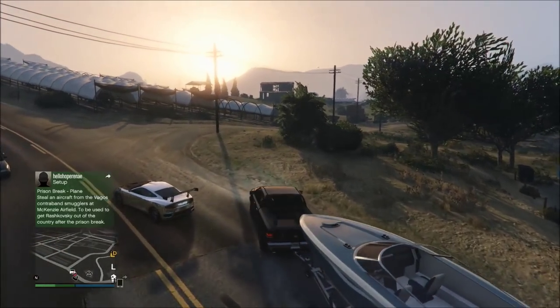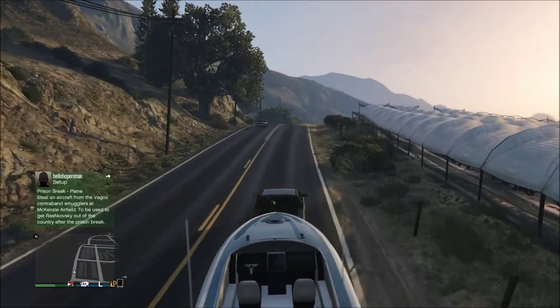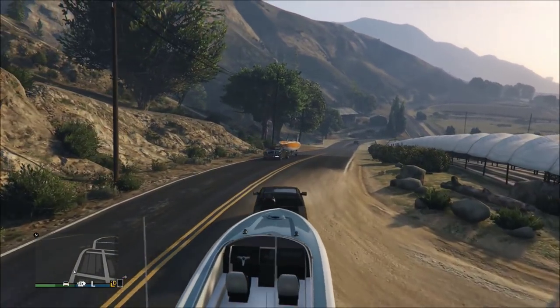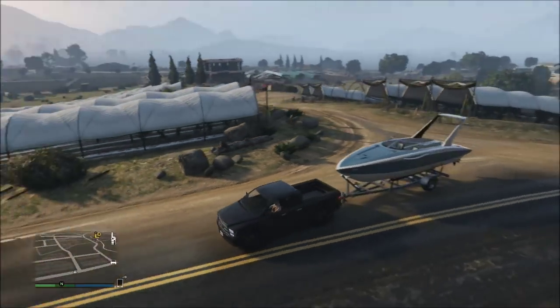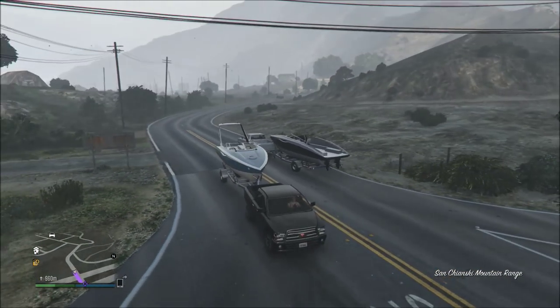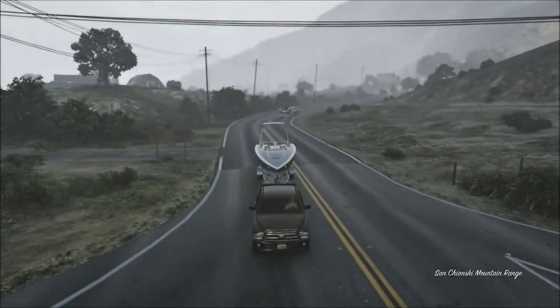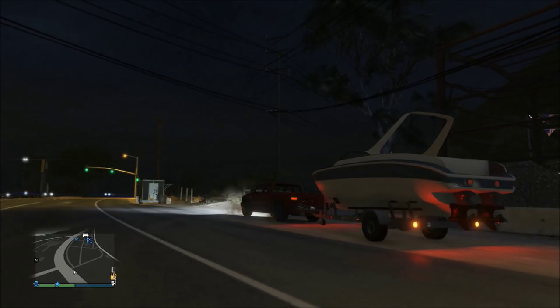The first thing you want to do when you get one is look around the area you found it for more boat trailers. When you get one to spawn, you'll usually get others to spawn in the general area — as you're about to see, I got a really nice orange one being towed by a Bobcat that I really should have taken. I also end up seeing another type of boat, so you can get different types of boats if you want variety. If you have friends online, you can follow the trailer until your friend joins the session and takes it, so you can both mess around with boat trailers.